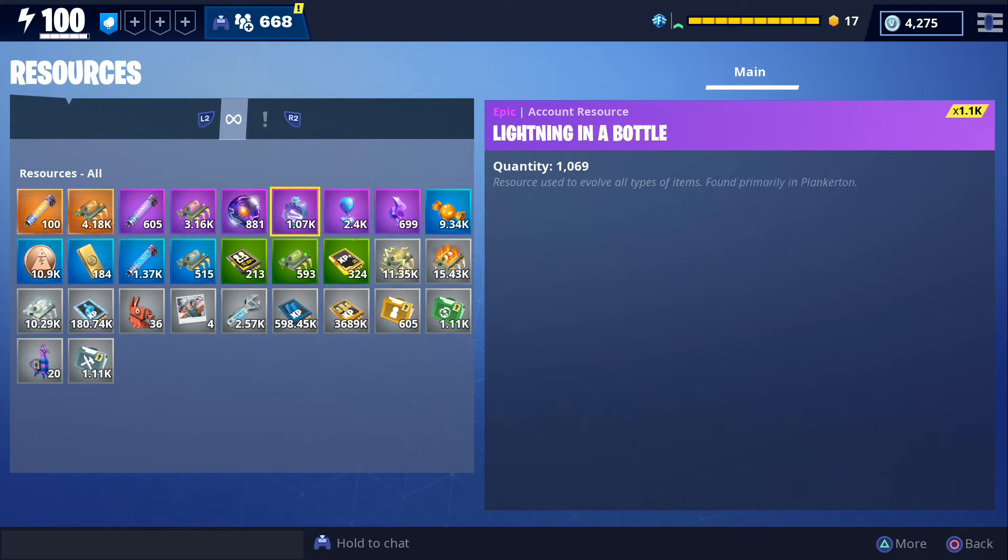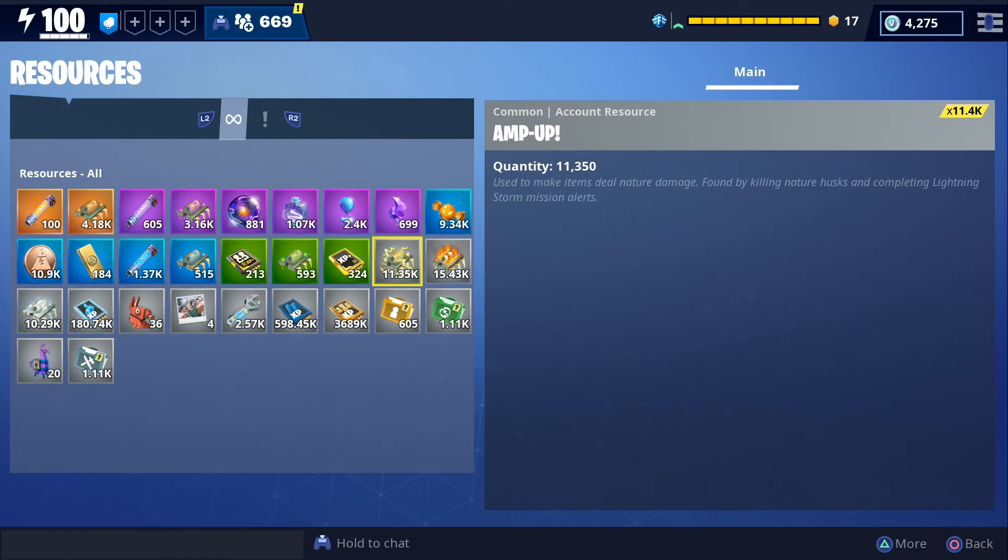We also have quite a bit of evolution materials — normally I don't have this many, but I think it's because of the cram session event where I was able to farm a lot of them. We also got a lot of candy, daily coins, only a little bit of gold, some mini llamas, flux, rare perk up, and uncommon perk up. We have a lot of amp up, fire up, and frost up because it costs 1,500 reperk to change the element on your weapons and normally I don't have much reperk. The only reason we have reperk now is because I purchased it from the weekly store, and once I level up the rat rod weapons we'll most likely go back to having none.